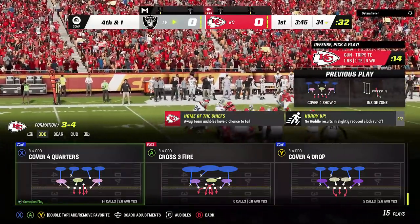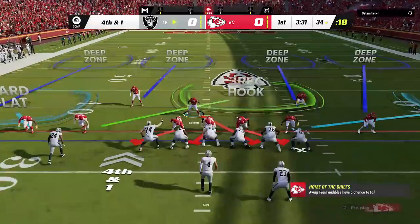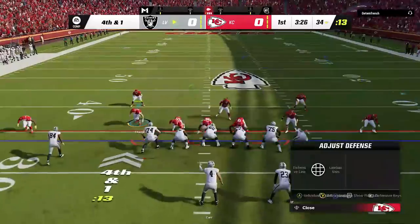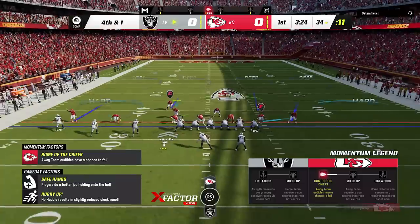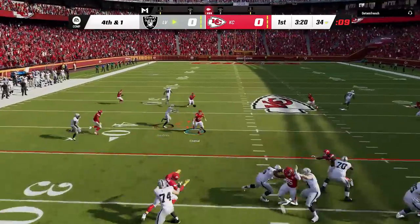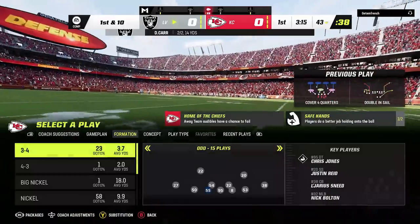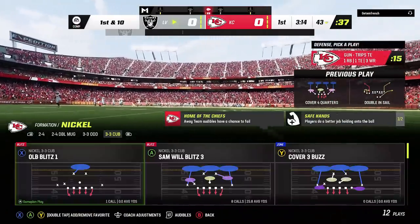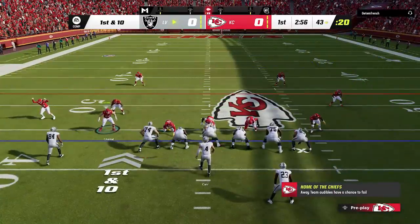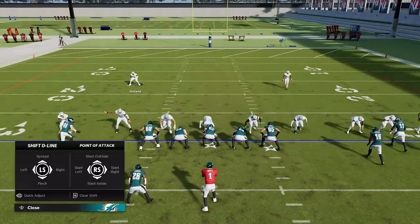They also tuned pass block prediction to better anticipate the direction of the rusher coming out of their stance. A lot of times edge rushers were getting around the tackle from the jump, getting to the outside shoulder instantly. This should hopefully fix edge rushers getting what amounted to instant shedding of the tackle.